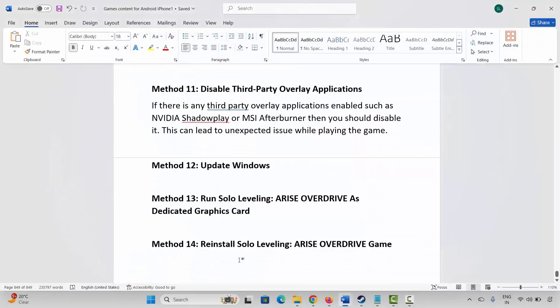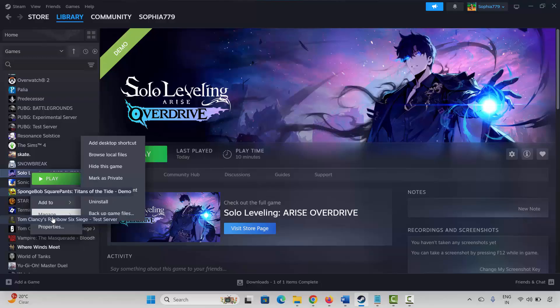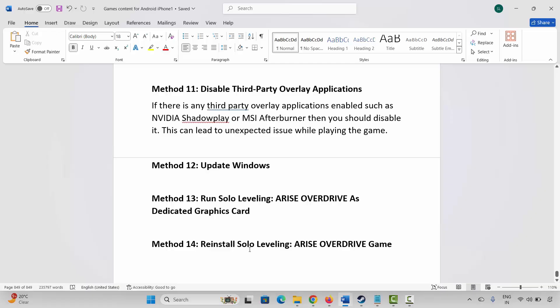If nothing works, the final solution is to reinstall Solo Leveling Arise Overdrive. Go to Steam, under library section, select your game, right click on it, click on Manage, then click Uninstall and confirm. This will remove the game from your PC. After that, restart your PC, launch Steam, reinstall Solo Leveling Arise Overdrive, and click Play to check if it is working.